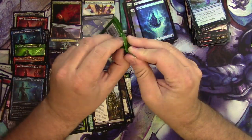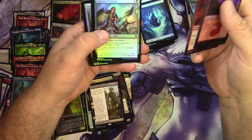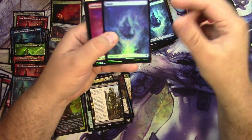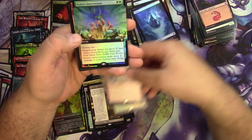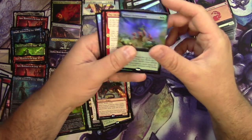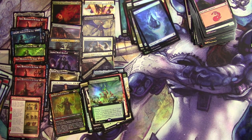Just a couple left here. Moss Viper, a flyer, island, mountain, Terror of Mount Velus, Temple of Plenty. Nylea's Intervention is the box-topper-style rare. Got a Crone War and an Annex again — how many Annexes have we gotten? Looks like four.